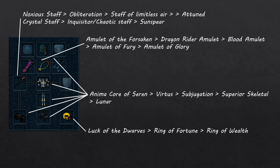For jewelry, use the best amulets you have which have very low or no upkeep cost. I have Dragon Rider Amulet as it has decent stats with no upkeep cost. You can use Blood Amulet or Amulet of Fury if you have them, or downgrade to Amulet of Glory. In the ring slot, I am using Luck of the Dwarves. You can downgrade to Ring of Wealth or any other ring with decent magic bonuses.